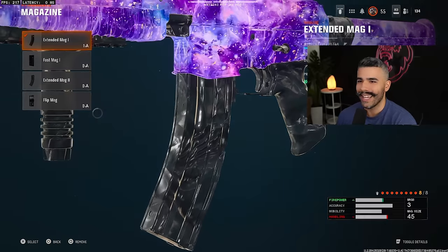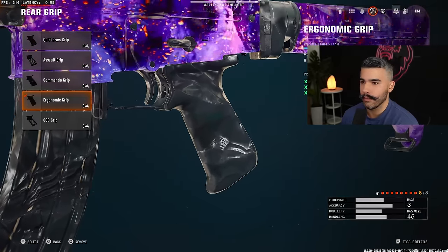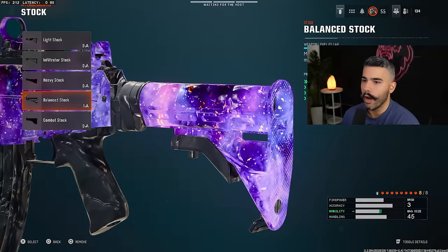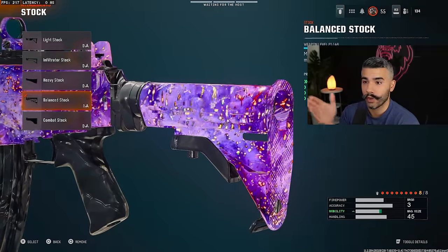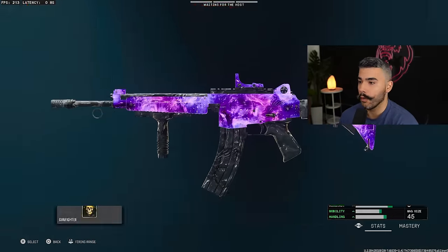We're going to be rocking Extended Mag 1, Ergonomic Grip because of the huge boost to ADS, Slide to Fire Speed and Dive to Fire Speed, and the Balance Stock because it gives you a little bit of everything. While you're shooting across the maps or getting into gunfights, strafing and aim walking speed is very nice. And the Recoil Springs for even more recoil control.